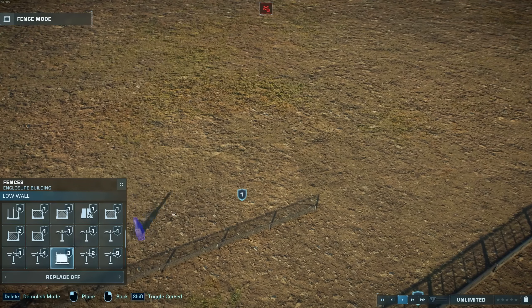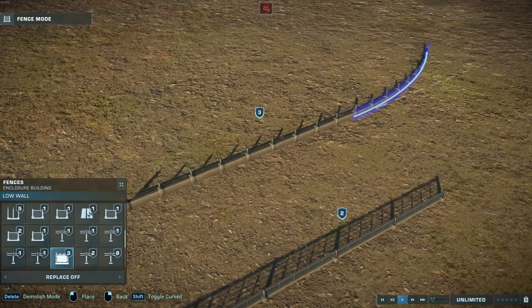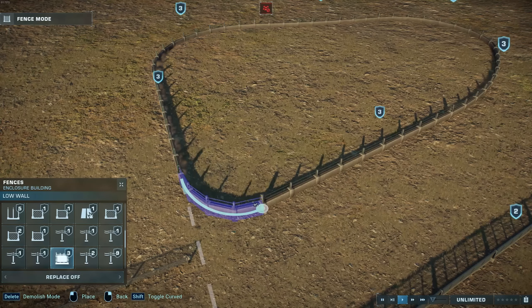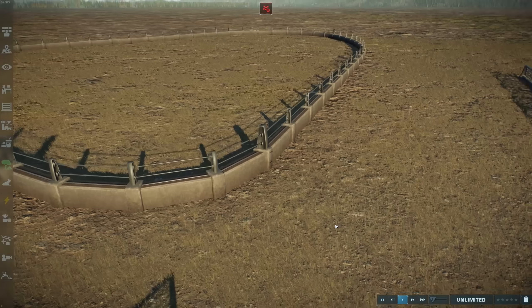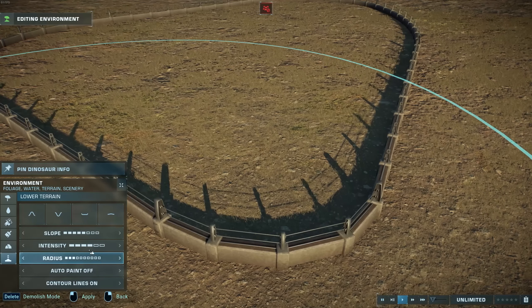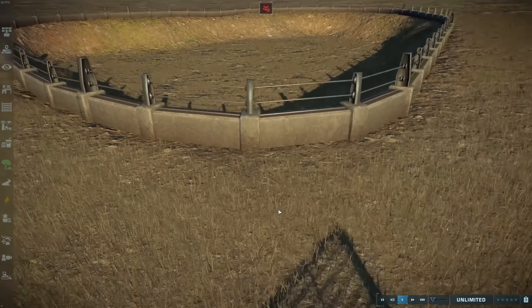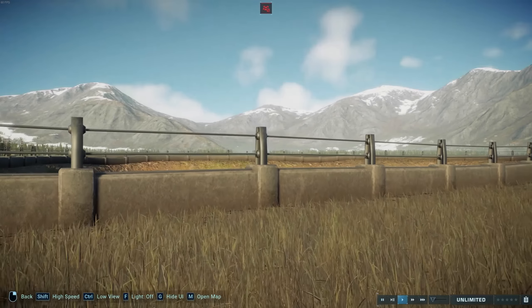Next up, we have a fence that we had in the original mod: a low wall fence — or I guess just a low wall, it's not really a fence. It's designed primarily to be put around large holes in the ground, and again designed for first-person mode so you can sort of look down and see what's below it.